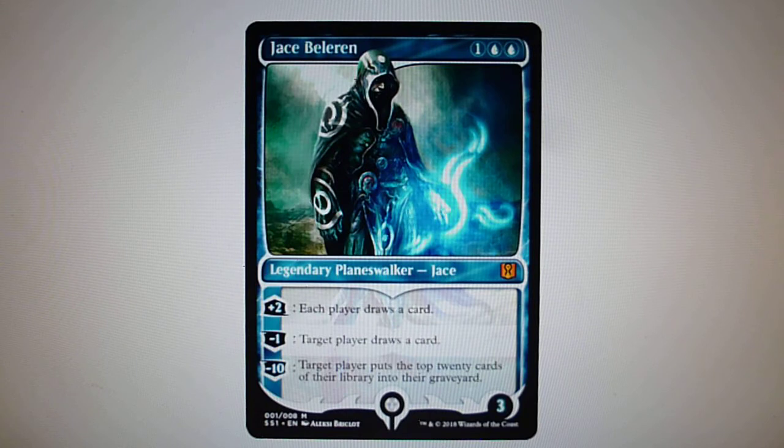The first card that will be available in this Signature Spellbook is the mythic Jace Beleren planeswalker. As you can see, the art for Jace Beleren didn't change, but the card frame and a lot of details have changed. One thing to notice is the card frame, especially the bottom part where you have the Azor collar and the halo of oil, which are different, and also the planeswalker counters are different from the usual planeswalker cards.